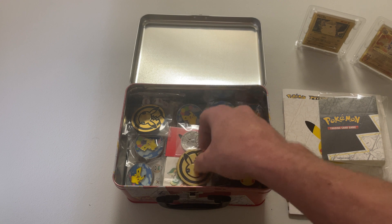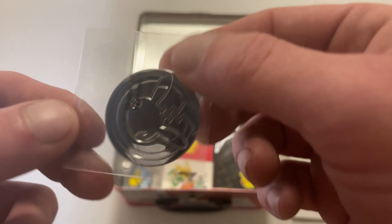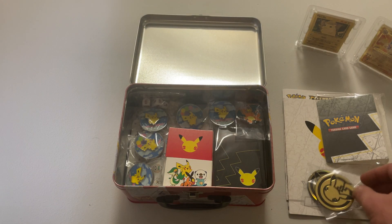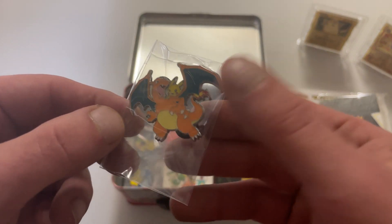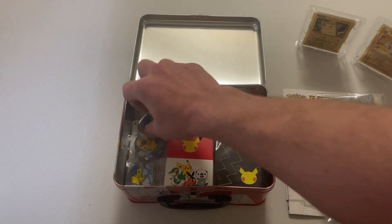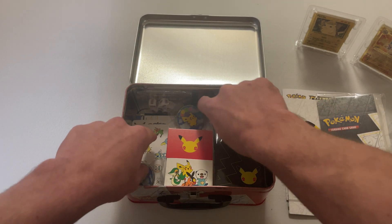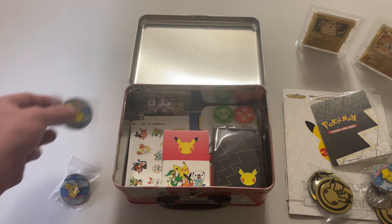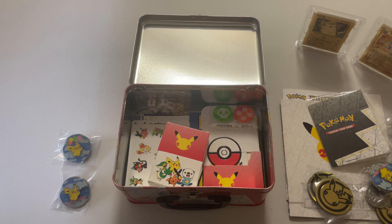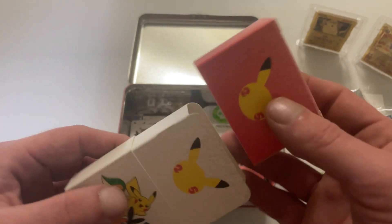Some Pokemon coins — a cool little metal one that came in the UPC. Charizard and Pikachu button — that's cool. Lots of surfing and flying Pikachu items. There's also a deck box that came with the Macca's promos — I think you're supposed to put your cards in that.